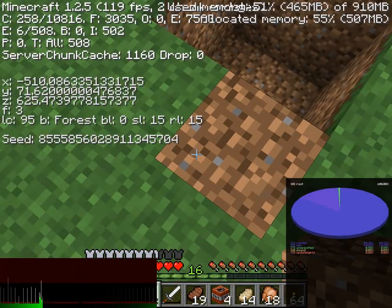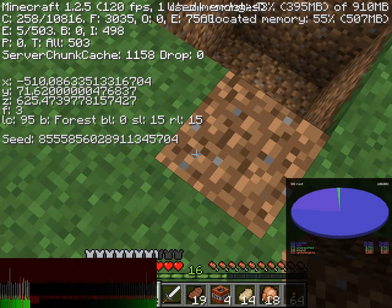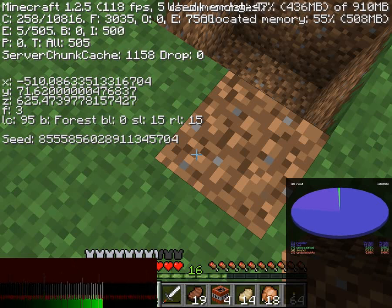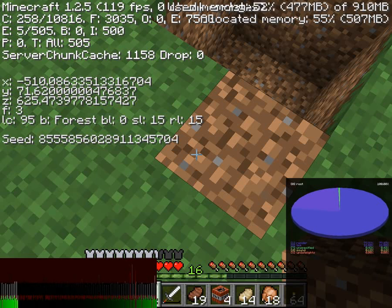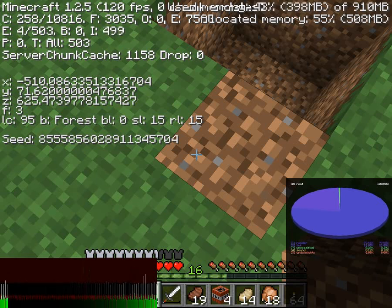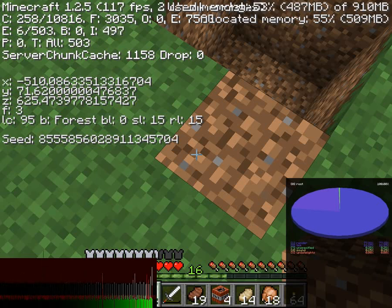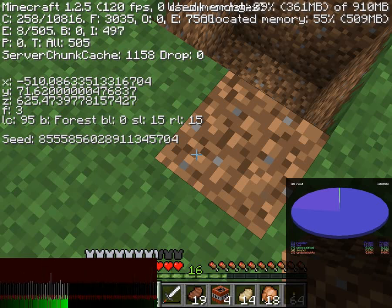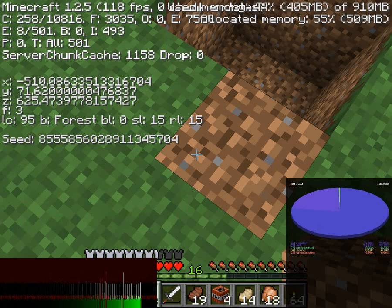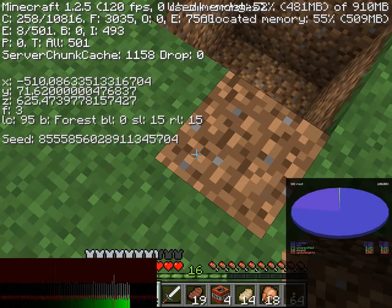We want to be 24 blocks down from the surface. The surface is going to be at 71, so that means 47 - that's where we want to go, about 47. But I'm going to give it a couple of grace points - I'm going to put it a little bit higher than that, just to give me a little bit more free room to work around. Let's put it at 49. I think 49 will be a good spot for it.